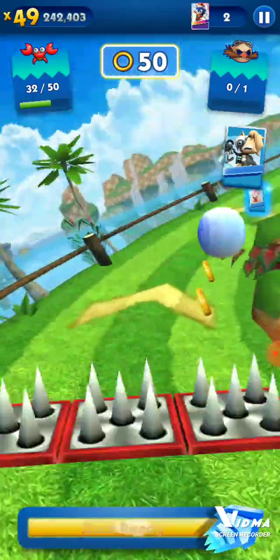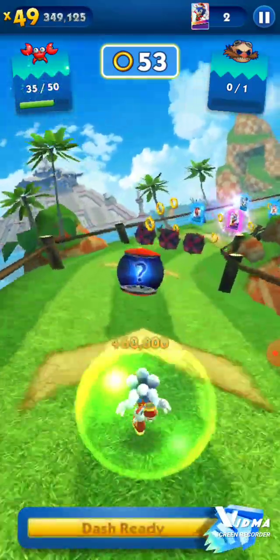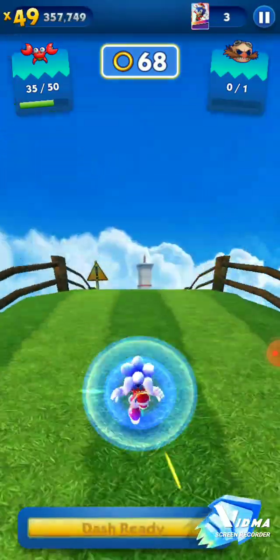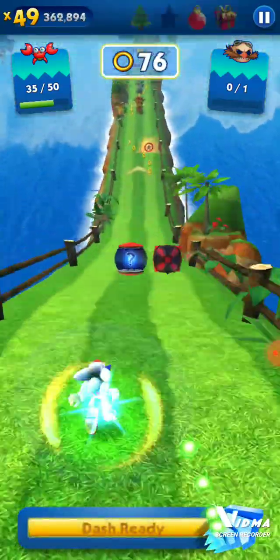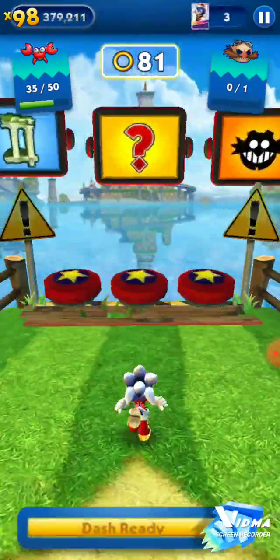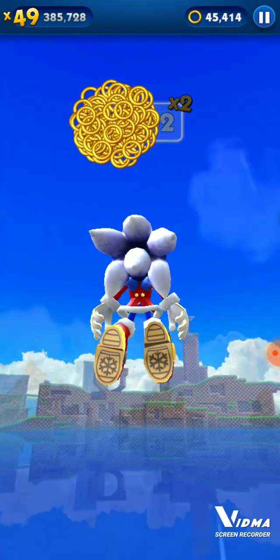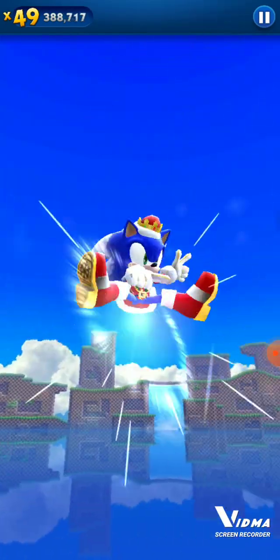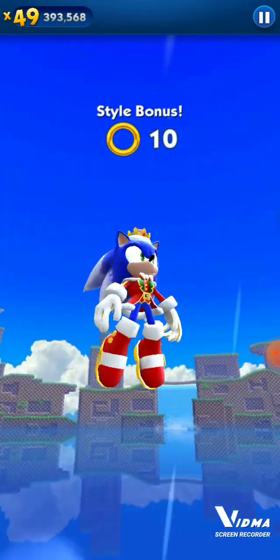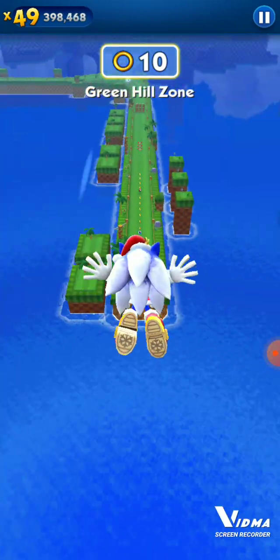This is Seaside Hill. I thought Green Hills was the level because in the Sonic the Hedgehog movies, Sonic lives in Green Hills — that's where it takes place in the first movie. That's where Sonic first met Tom, the main guy. I'm trying not to spoil it, but Tom was scared of Sonic at first.